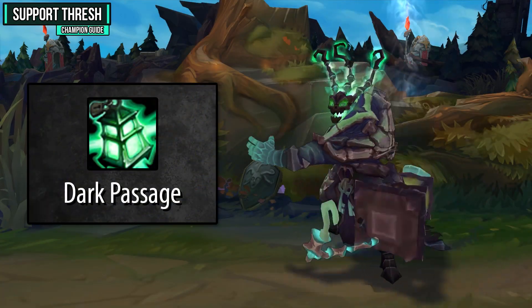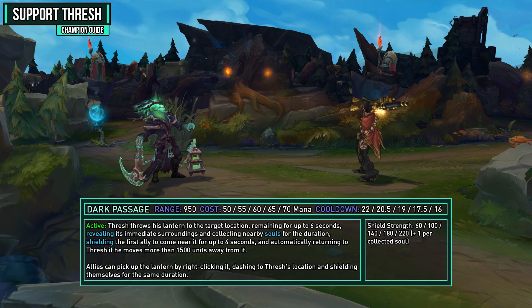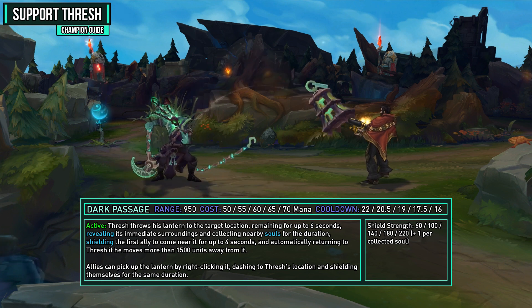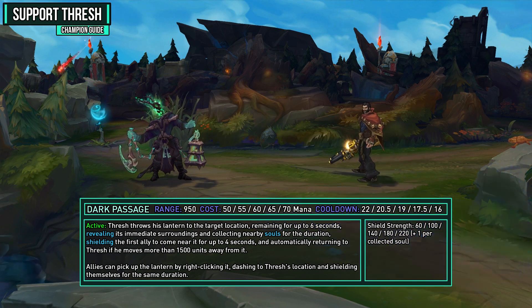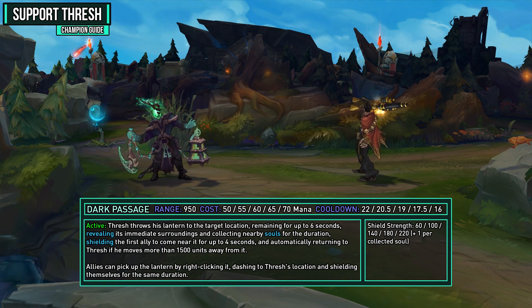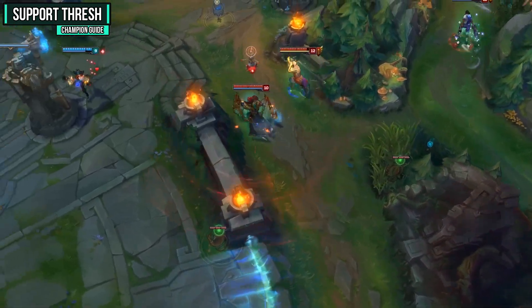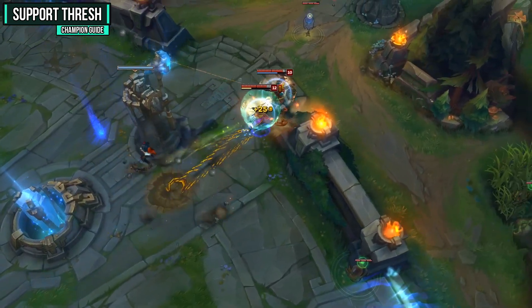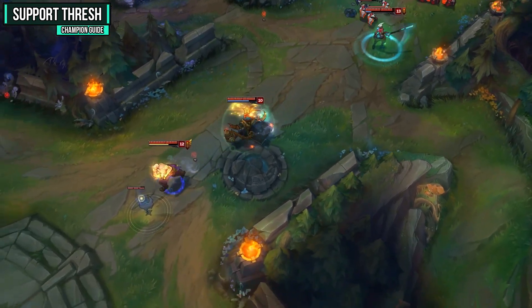Your W ability is Dark Passage — a really solid shielding ability that can collect souls and save your allies. When activated, Thresh throws his lantern in the target direction, remaining for up to 6 seconds, revealing its surroundings and collecting nearby souls. It shields the first ally to come near it for 4 seconds, and automatically returns to Thresh if he moves more than 1500 units away. Allies can pick up the lantern by right-clicking it, dashing to Thresh's location. If they get caught in a bad position, throw your lantern forward and they'll jump back to you and get out of danger.